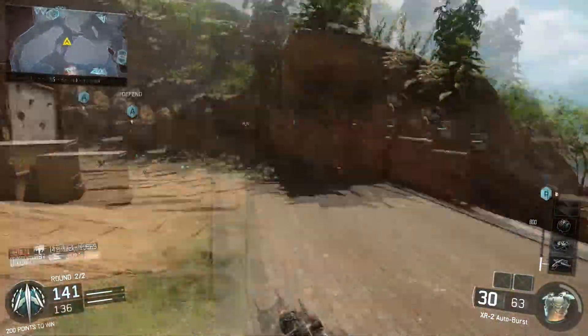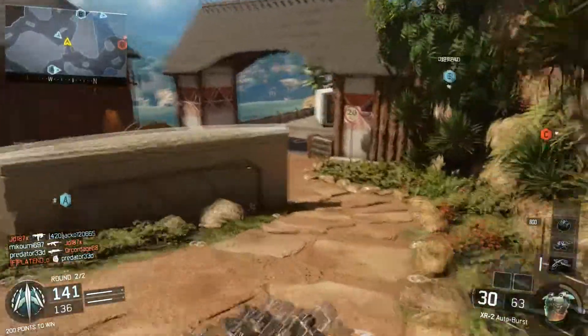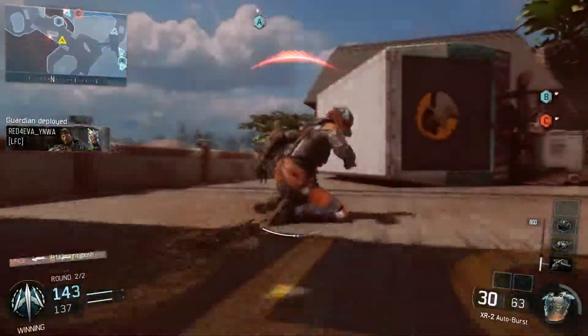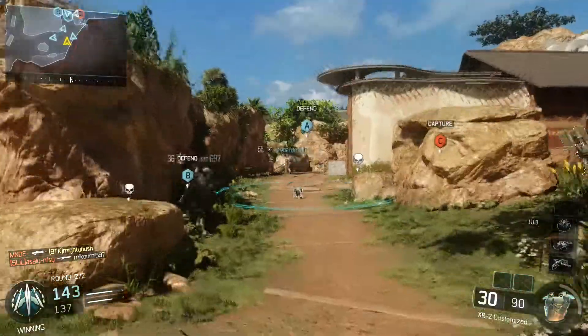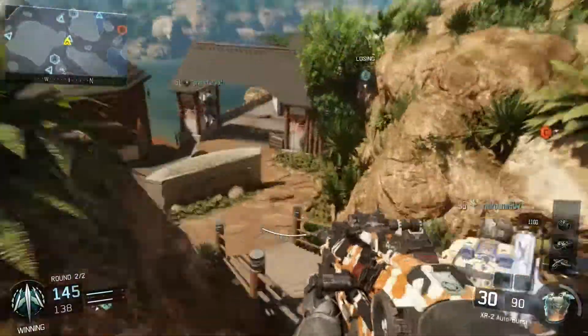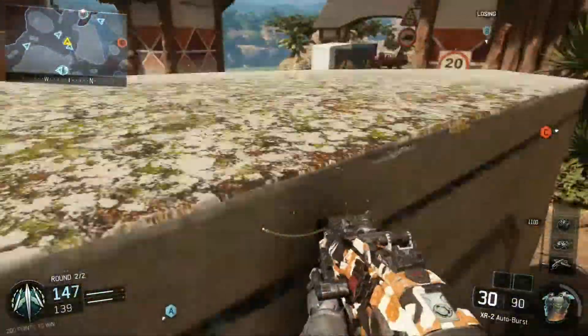It's a bit unlike the M8. The M8 fires faster at short-range. The hip-fire rate on the XR2 is not as good as the M8 either. You definitely have to aim in sights with it — it's definitely not a gun you want to be hip-firing with. So also be aware of that.